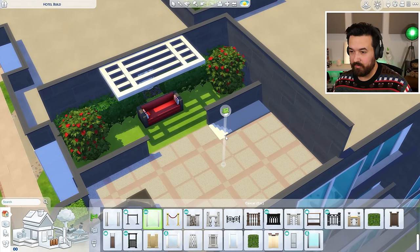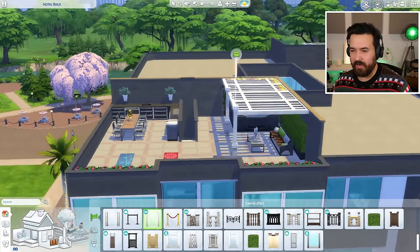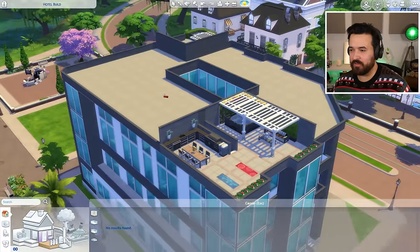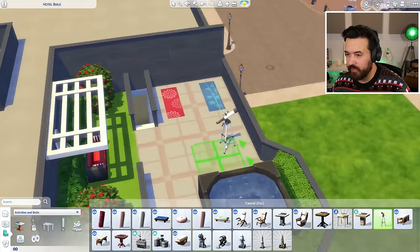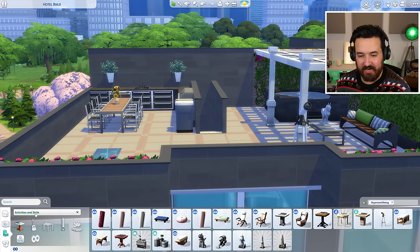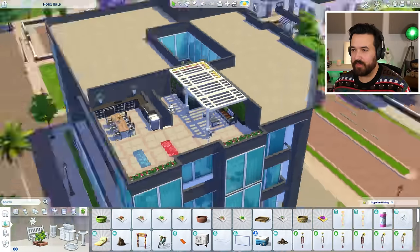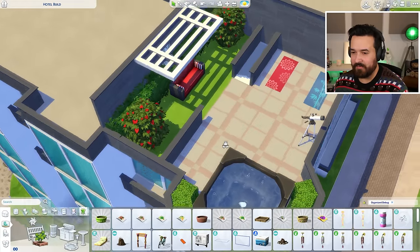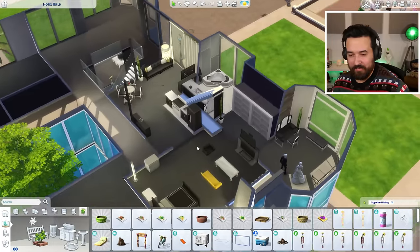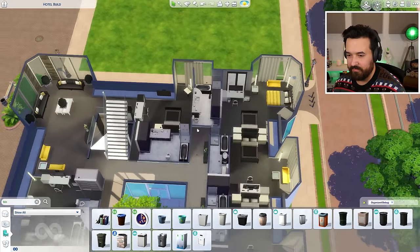Alright I'm happy with the bridal suite — it's got everything: TV, desk area, dressing room, nice bathroom, living space, and the upstairs rooftop was already done. I'll add the railing up there as well. The hot tub is good, wall trims changed color at some point. We can do yoga, a telescope — actually that's a really good idea. Some speakers up here would be good too, though it's outdoors and we have Seasons now. We also have the woohoo bushes up here. I added an in-room bin and one in the bathroom as well.